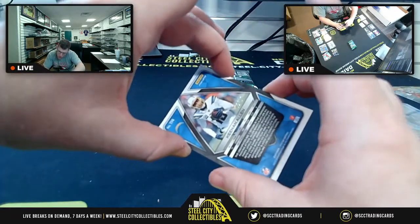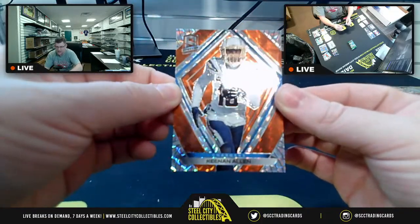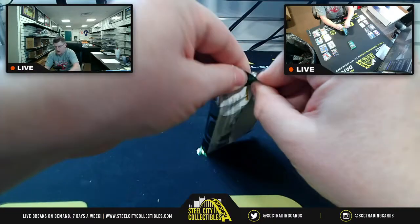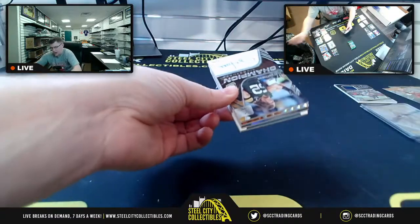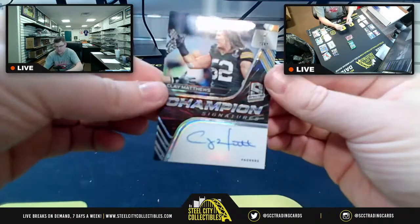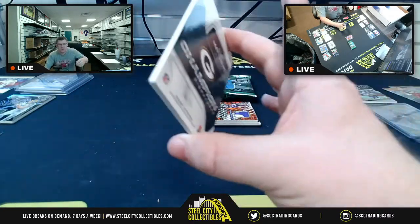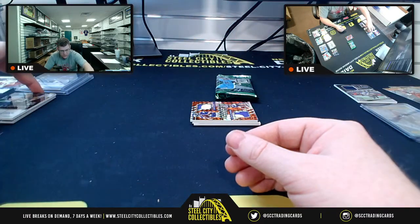And then you're going to have Keenan Allen — 2 of 15, AFC West as well. Pack number three. You're going to have a Championship Signature for Mr. Clay Matthews, 6 of 25 on this one — back when Aaron Rodgers was still doing the discount double check. 6 of 25 joins Jordy Nelson there.